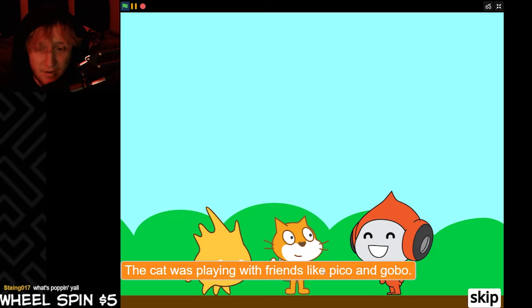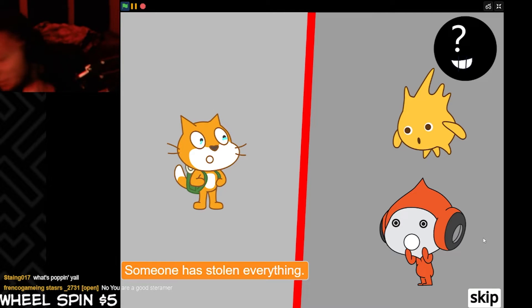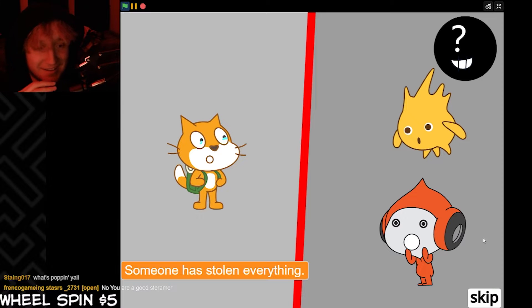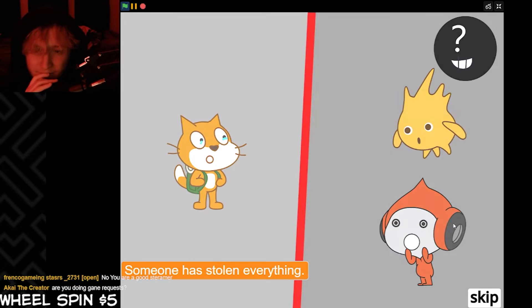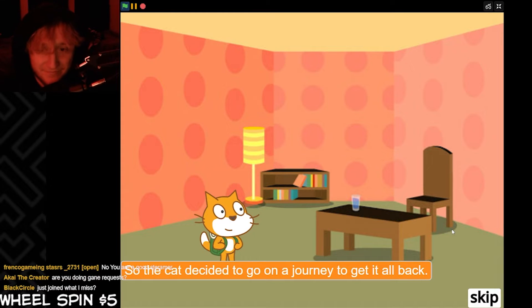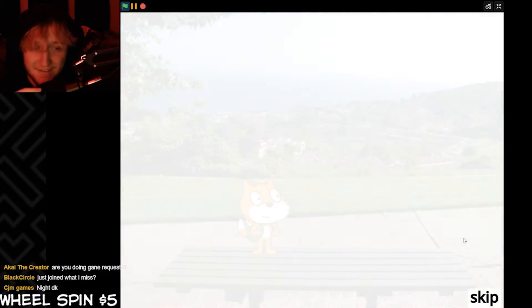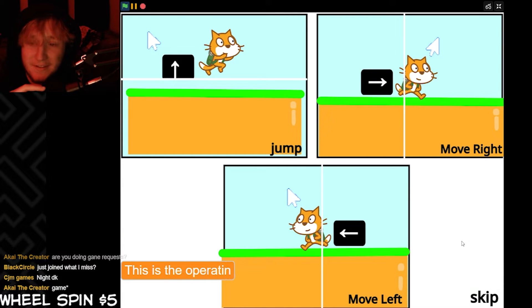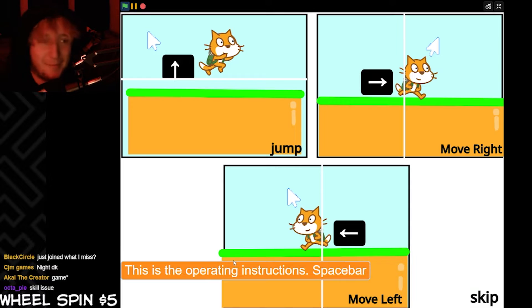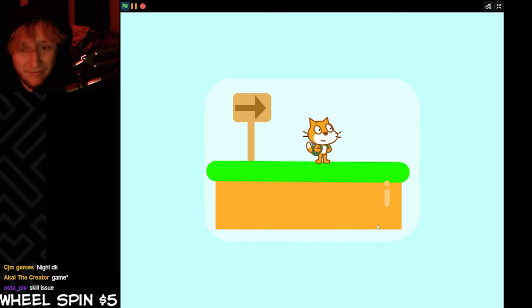It was Cat playing with friends like Pico and Gobo. However, someone has stolen everything. Oh my goodness, excuse me. So the cat decided to go on a journey to get it all back, to get back to normal. This is the operating instructions - don't call it 'operating instructions,' dude. This thing looks like it's actually kind of put together, I'm gonna be real.